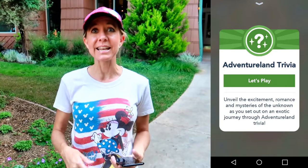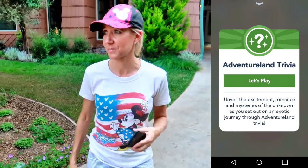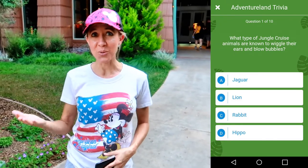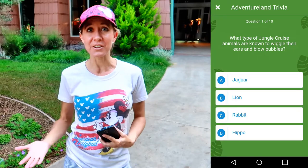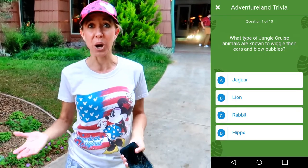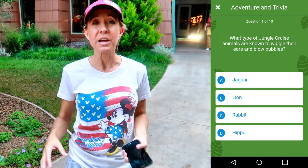The first place we headed was Adventureland, which has trivia. There are ten questions that you can answer, and as you're standing in line it's really fun to answer trivia and ask questions back and forth. As soon as you get through all of the questions you earn points and achievements — by answering all of the questions we were able to earn 200 points.